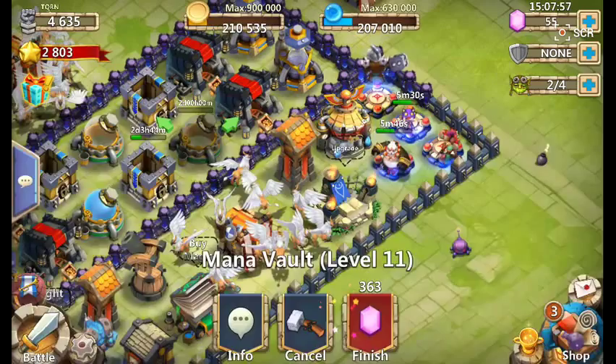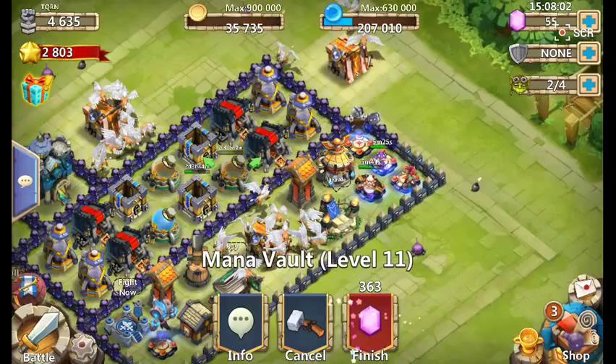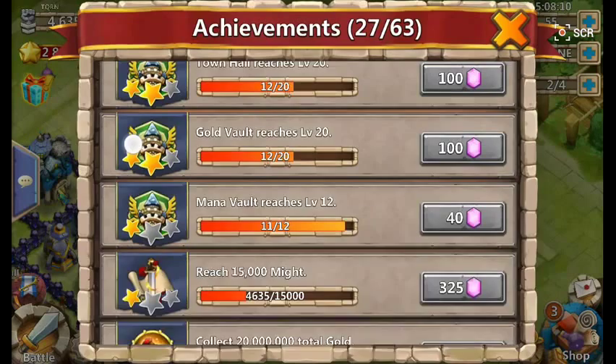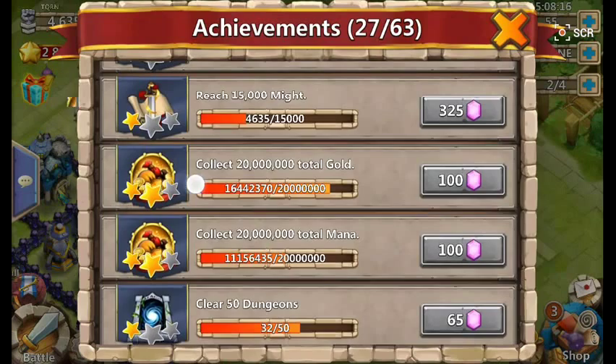I can now buy the mana vault. I might do it every two days because this is going to take two days. Once I've done that I'll be able to get 40 gems. Soon I've got 20 million gold and I'm still a long way from 20 million mana — though I'm close on this one.